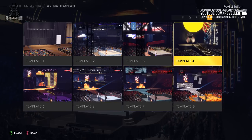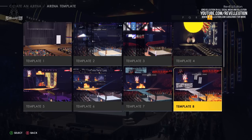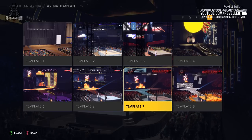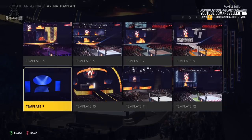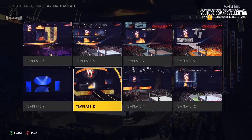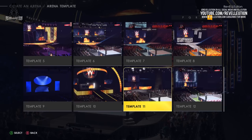Among the templates available are school gyms and classic inspired arenas, with 12 available templates to choose from. I decided to go with a generic style template in the style of the 2019 and 2020 versions of WWE programming, which came with a bunch of Waltront and screens.